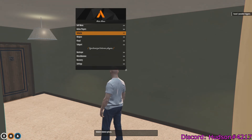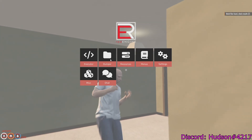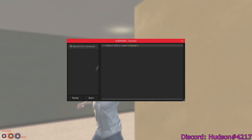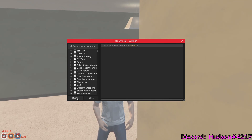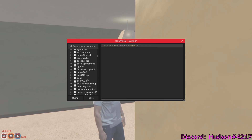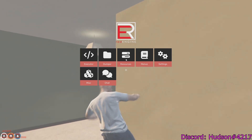First thing I'm going to show you is spawning in guns. Go to Dumper and click Dump — just like the menu, it'll lag for a couple seconds, then you'll see a bunch of stuff pop up. If you have no idea what this means, don't worry. I don't know how to code either — I just figured this out as I went. Once everything loads up, click X.